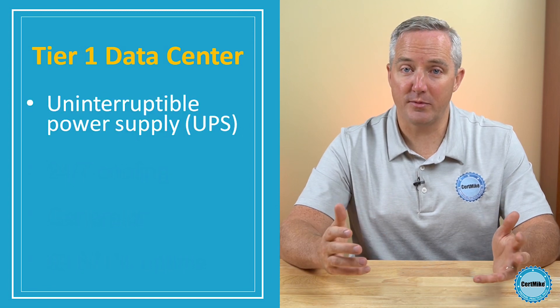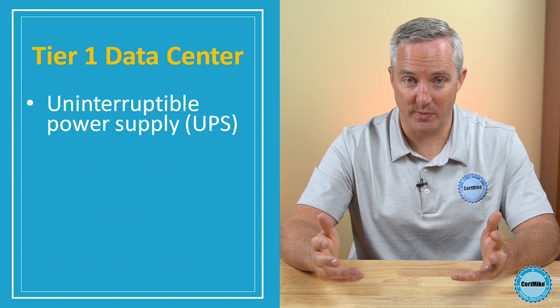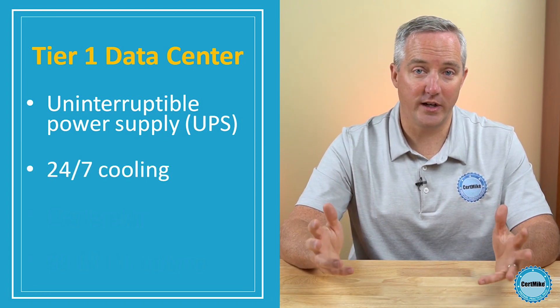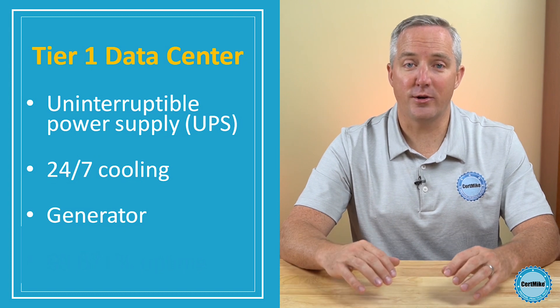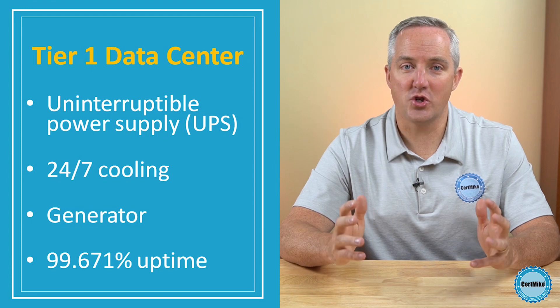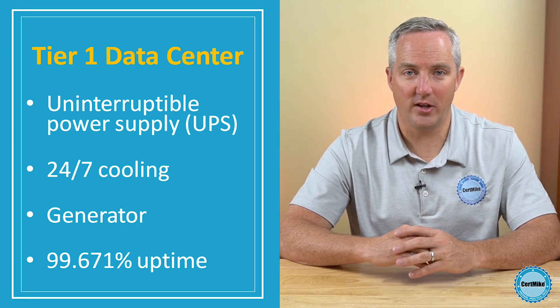Tier 1 data centers are the most basic type of data center. The requirements for this tier are that a data center must have an uninterruptible power supply that can handle brief power outages, as well as sags and spikes. It must have dedicated cooling equipment that can run 24-7, and a generator to handle extended power outages. Data centers at Tier 1 should be expected to provide 99.671% availability.